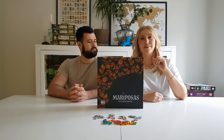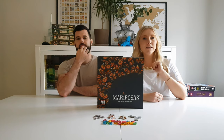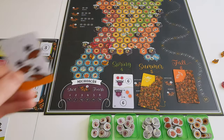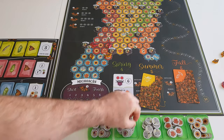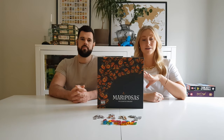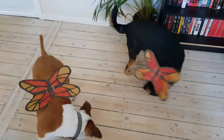Now staying in North America for a moment — this means Mariposas, a very chill game by Wingspan designer Elizabeth Hargrave, in which you'll see monarch butterflies migrating into North America every year. It's a very simple game where each turn you play a card to move butterflies, but the combination of ways you can gain victory points can leave you feeling stumped as to which direction to take. We recently reviewed this one, so for more details check it out.